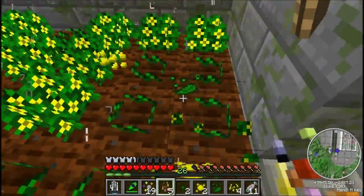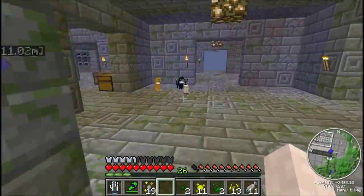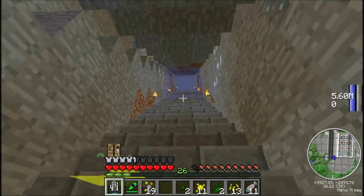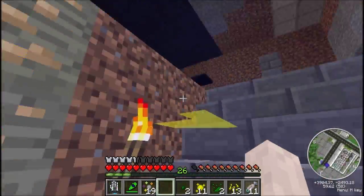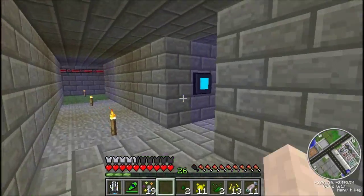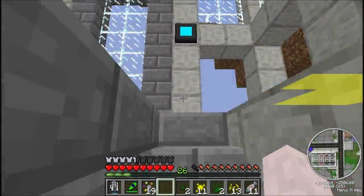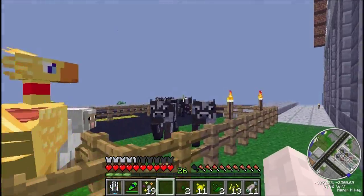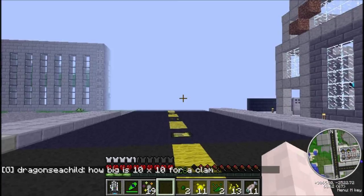I'm working on the dye in the building — the black blocks, all of that. My blaze neighbors are very noisy. All the sheep are going to get moved as soon as I finish the big black shed. All the animals are going to get moved over there. I'll have a sewer to collect sewage underneath them.